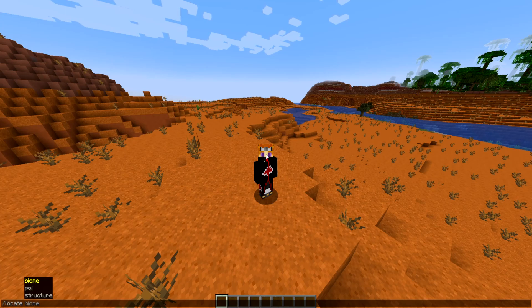I recommend if you are a pure survival player, do not use this command unless you really want to find a biome. There are websites that generate the entire world for you if you know the seed, but this is essentially a way of doing it in the actual game itself. It reads the area you're in, has a radius, and tells you the biome or structure you're looking for is X amount of blocks away, and then you can decide whether or not to walk to it or just teleport.